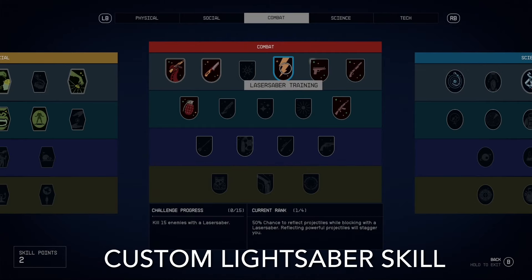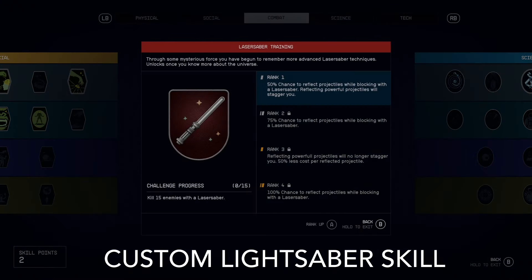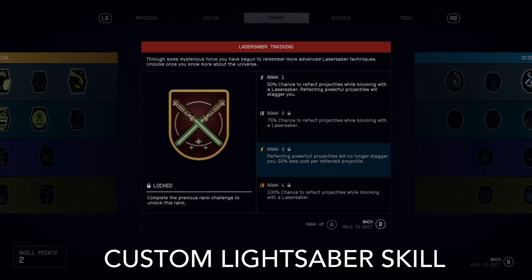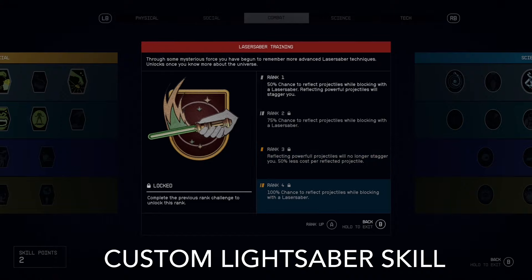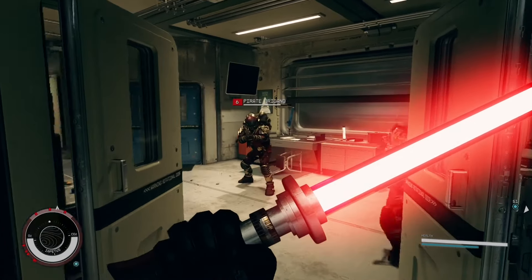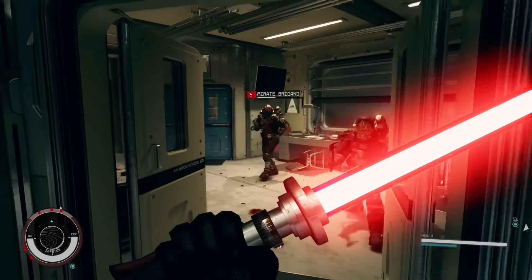The custom lightsaber combat skill will become available once you complete the first temple or start the powers tutorial. This skill increases the chances of deflecting attacks. At rank 1, lightsabers have a 50% chance of deflecting, and this increases to 100% at rank 4.